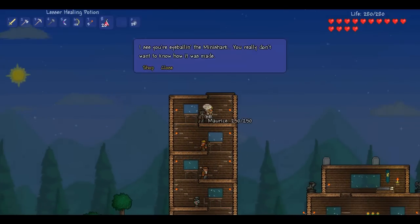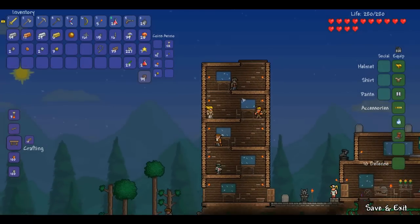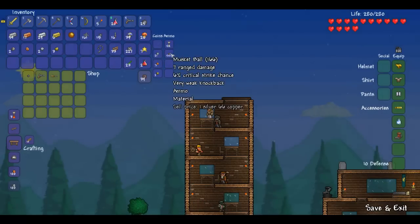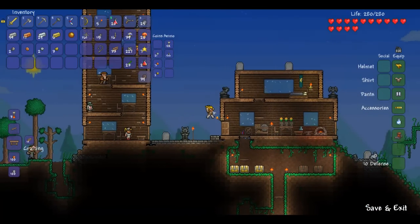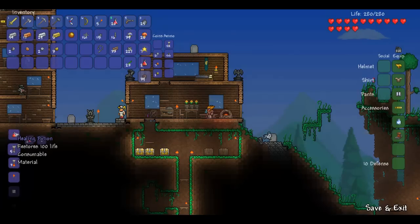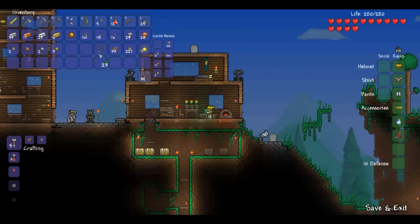Give me the flintlock pistol. Thank you! Let's get some more musket balls. So what else can we do to prepare ourselves? We can make some more potions. We can change the lesser health healing potions into healing potions with the glowing mushrooms we collected. Yeah, that's going to work just fine.